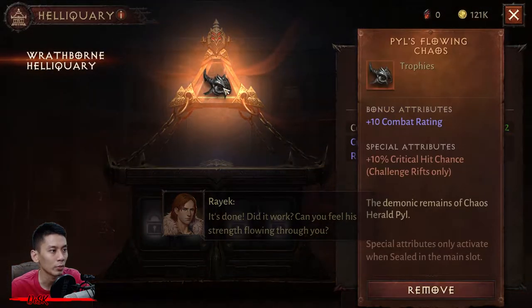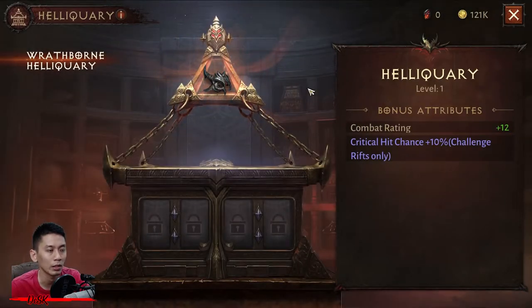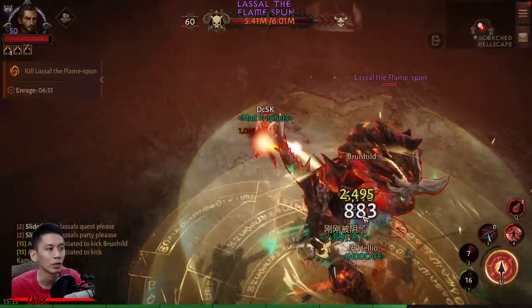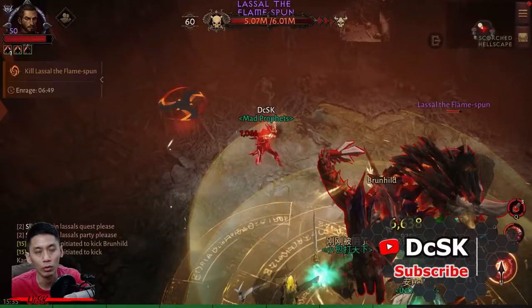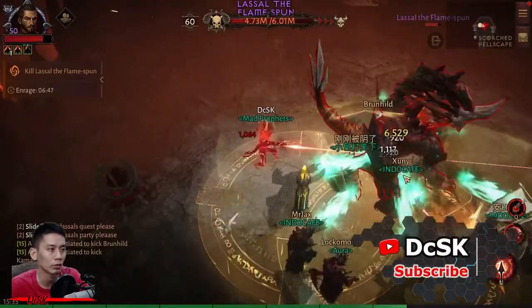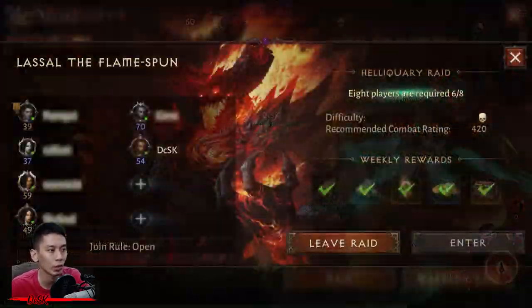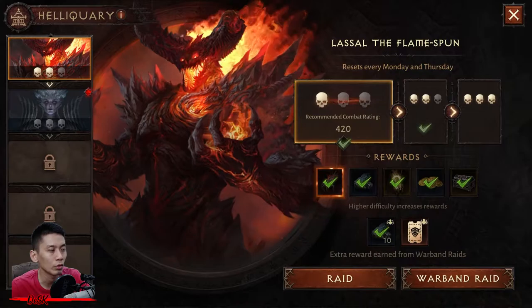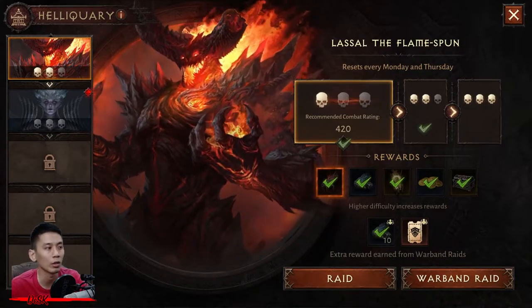The Heriquary is a special device that allows you to locate and defeat powerful demons in a massive raid encounter. It is impossible to solo a Heriquary boss regardless of your combat rating, as the game will require a raid group to attempt a raid. Form a group with other players either by creating or joining a raid, or team up with your warband members to go against the Heriquary boss.